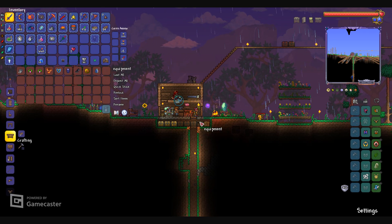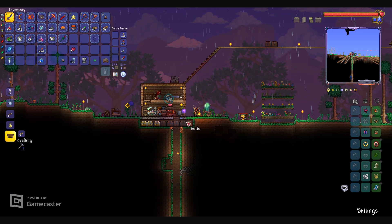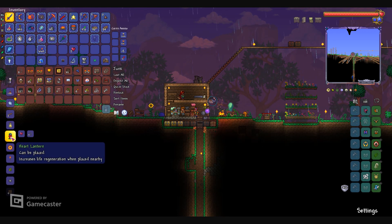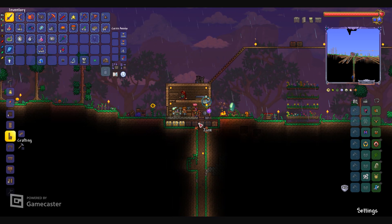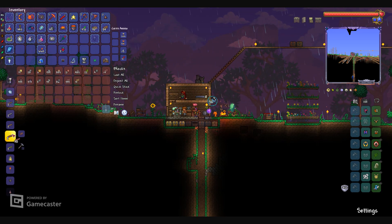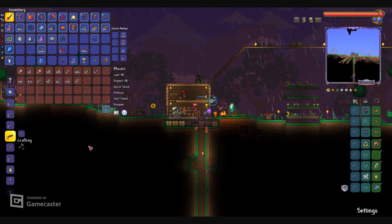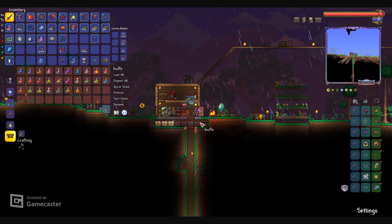I'm preparing for a boss fight against Queen Bee so I'm grabbing stuff to make an arena. I've got heart lanterns and I've got a ton of rich mahogany so I'll use that for platforms. That should be about enough. Now I'm going to grab myself some buffs and I'll see you guys at the hive.